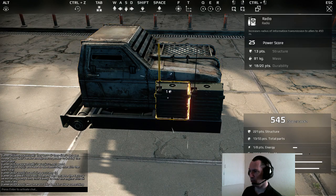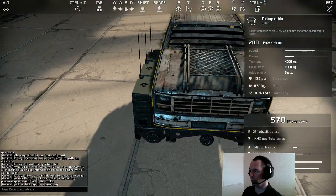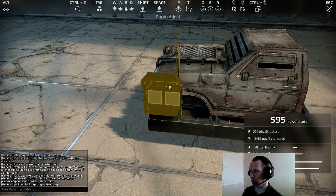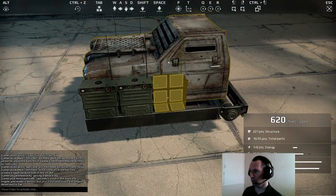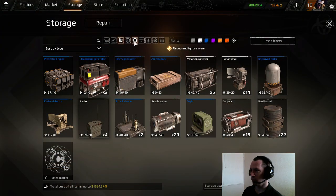Next we're going to put on level two and three radios — three that side — and I'm going to rotate round and put three radios, one, two, three, on that side as well.